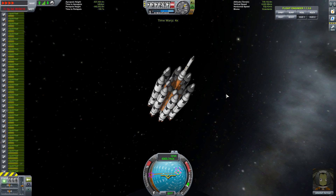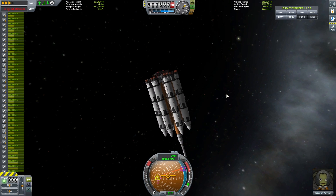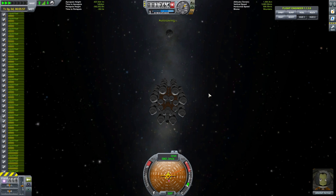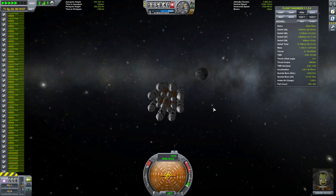Here's the trick for rotating a rocket: turn SAS off, hold a rotate key, fire the engines once, and physical time-accelerate with Alt+Period. Once the rocket is around to the direction you want — in this case retrograde — just hit regular time-accelerate, and that will cancel out the rotation.